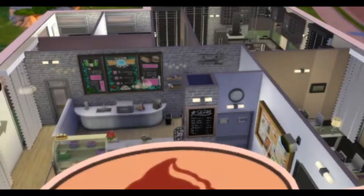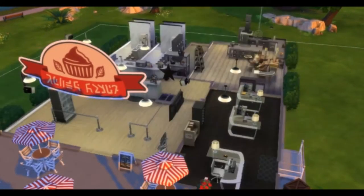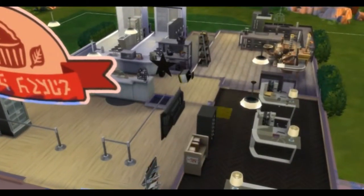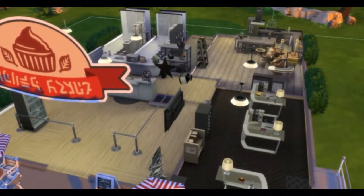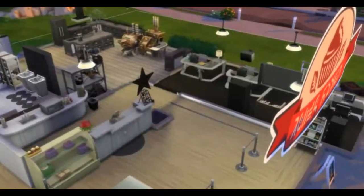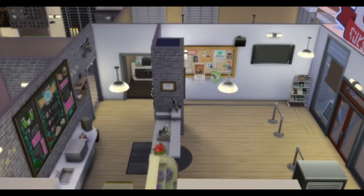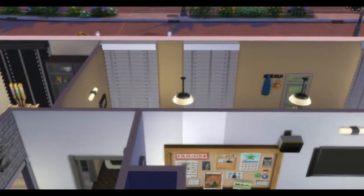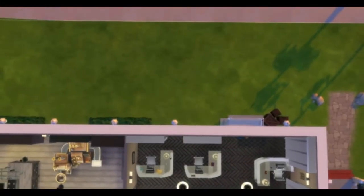I actually eventually built in a bed and shower in the back area so that they can kind of just stay there and won't have to deal with going home. I thought that was easier to do, so my Sim kind of eventually lived in the restaurant bakery. So right there in the back I wanted to show you that office space.